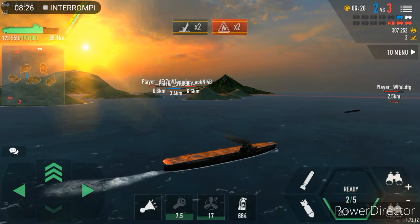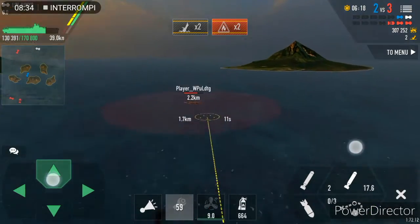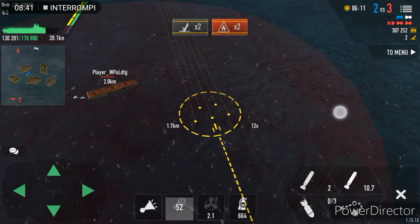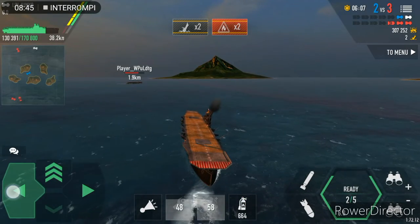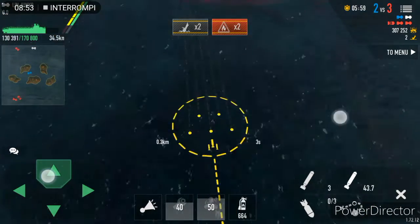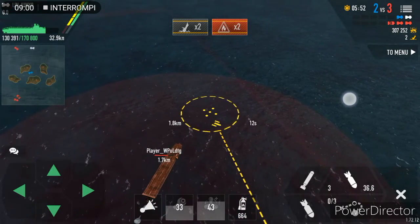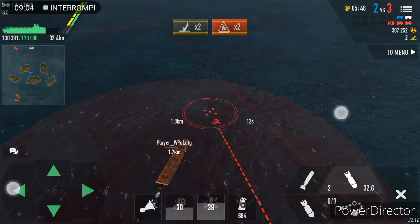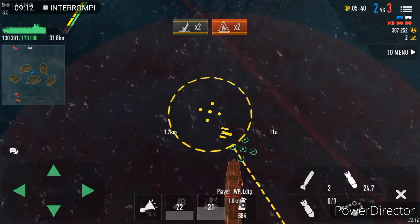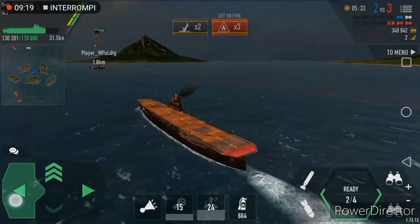This ship by itself is not capable of standing on its own — one versus all is not possible, or if it is, it's going to be very hard. I'm running literally towards this Sangamon; I have to destroy her. I missed — only one or maybe two bombs are going to hit. Actually literally only one bomb hit.